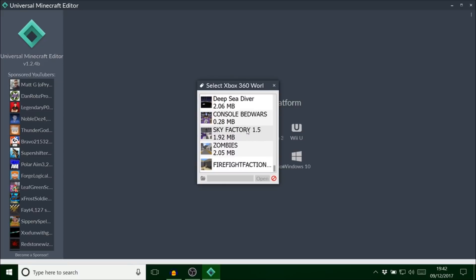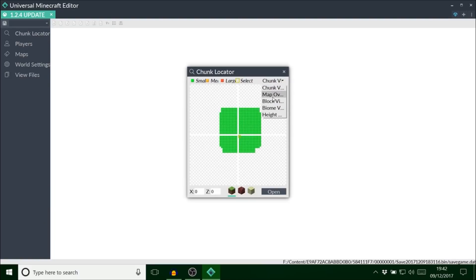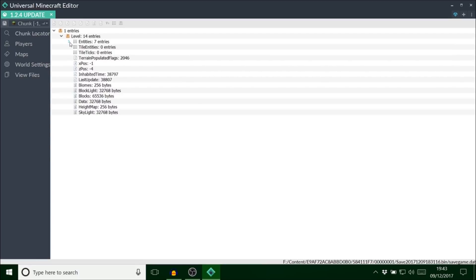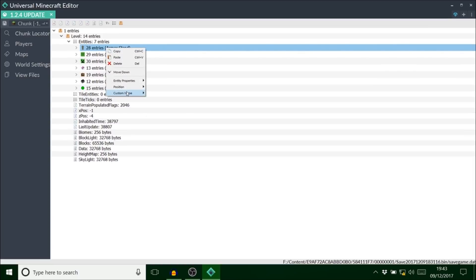I'm going to load up my save — it is the 1.2.4 update. All I'm going to do is go to the chunk locator, scan for blocks, and I know my whole line is right here. I'm going to run through each of these entities and see what we can actually do. There are 30 in total so I'm just giving you an idea and letting you guys know there's a huge update out.